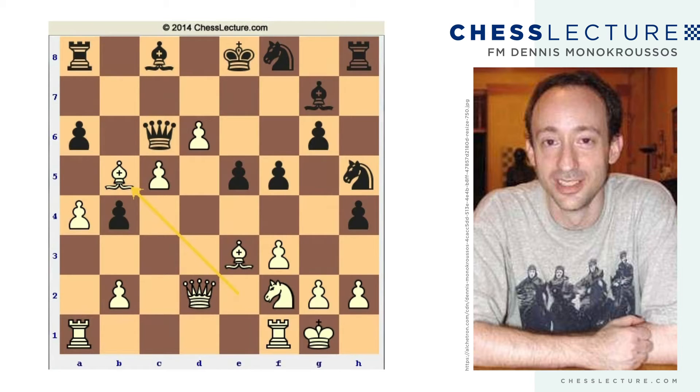This is fantastic. Of course Black has to take or he loses the queen — a-takes-b5 — and now White has sacrificed the queen's knight and the king's bishop. So what does Black do? In the game, he decided to just play queen-takes-b5, and not let White enjoy this horde of three connected passed pawns.